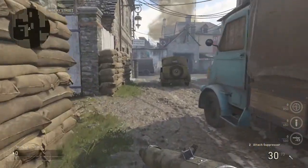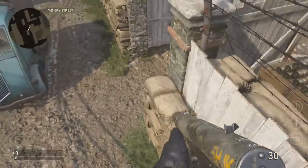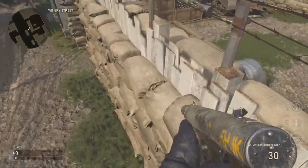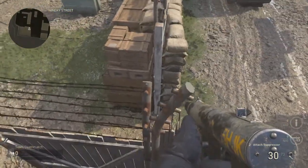So basically, you're going to want to make your way over to the spawn that does not have the bomb. You're going to jump on top of this car here, strafe over to the sandbags onto this barrier, strafe over to the other sandbags barrier, walk across that, jump straight onto the other sandbags, and you're going to get on top of this fence.